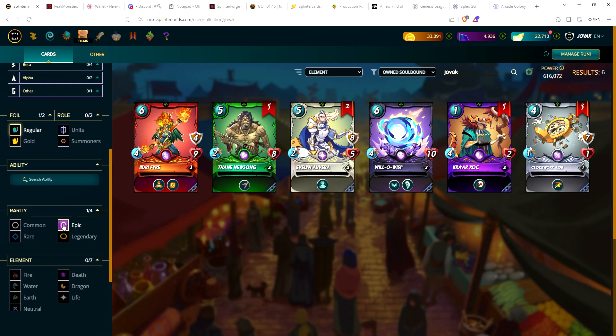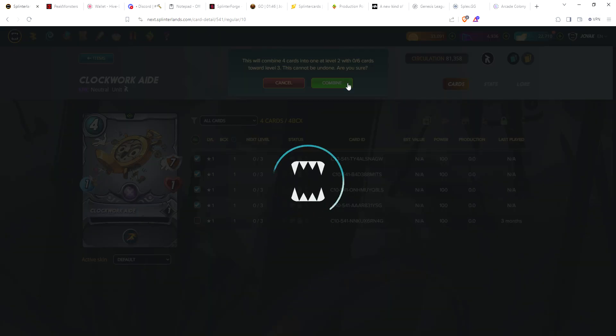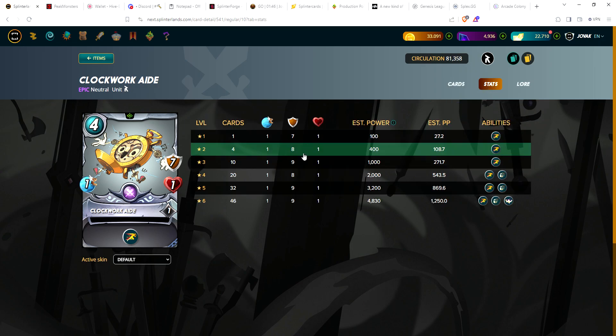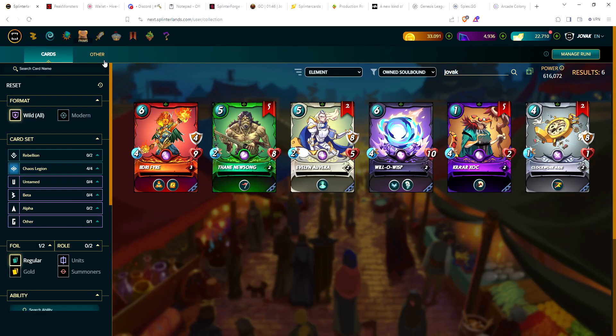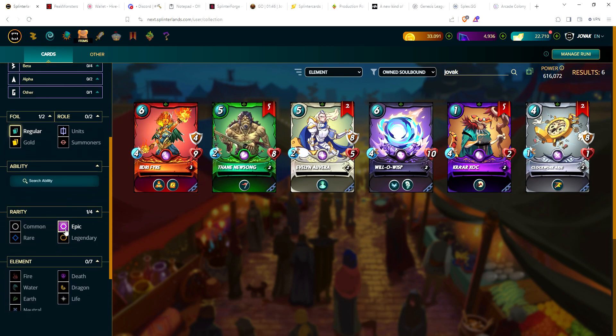Okay, looking at epics - Clockwork Aid - we can get that to level two. He only gets one more armor, doesn't get any more health. Then gets rust, loses a health, gets another shield, gets a shield back, and ends up with Strengthen. Decent card. The one I still don't have yet is the epic water card - I'm still missing that one.